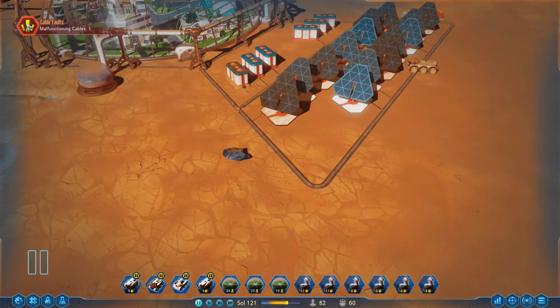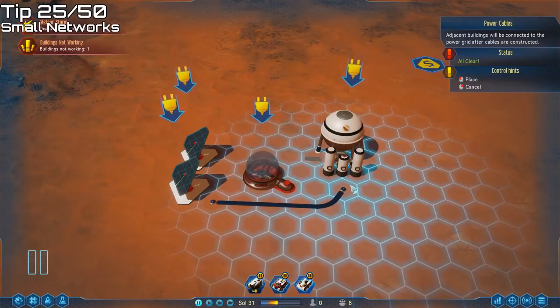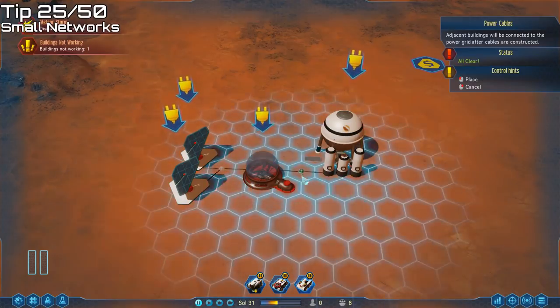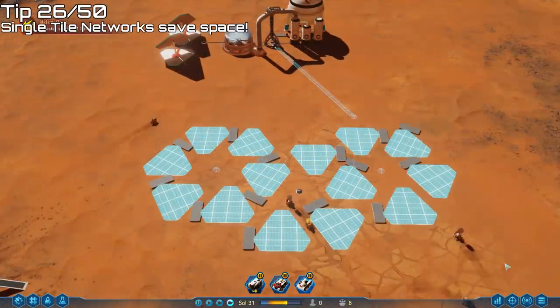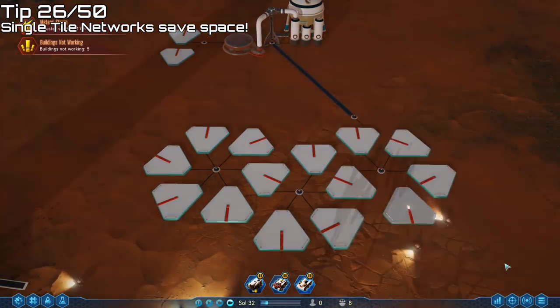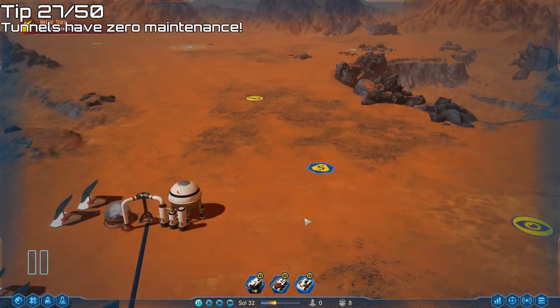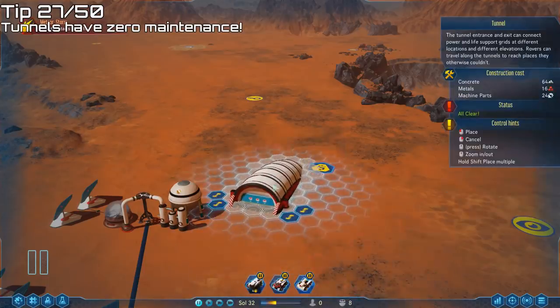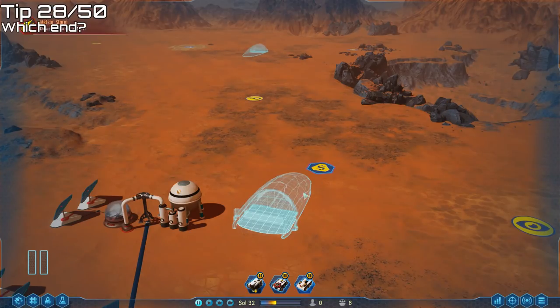Cable and pipe networks will sometimes malfunction, and the larger the networks are, the more often they'll malfunction. Instead of connecting buildings on a single large network, break it down into smaller networks — single tile networks appear to never malfunction. Using single tile networks also lets you pack things really tightly together, which is great for solar or wind farms. Remember that although buildings conduct power, they can't connect to each other directly — there must always be a power cable between them. You can also reduce cable and pipe maintenance by using tunnels for long distances, since tunnels carry oxygen, water, and power and never need any maintenance. Note that drones always go to the first tunnel entrance that was placed in order to build it.